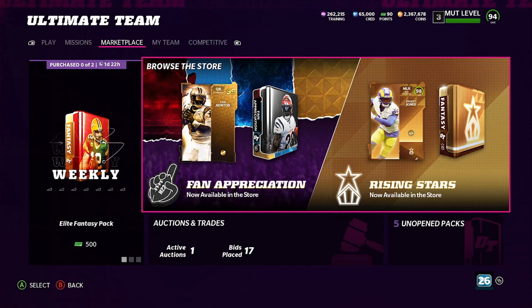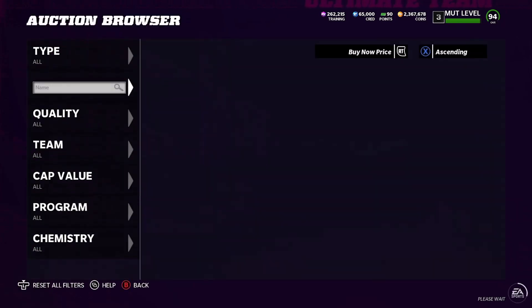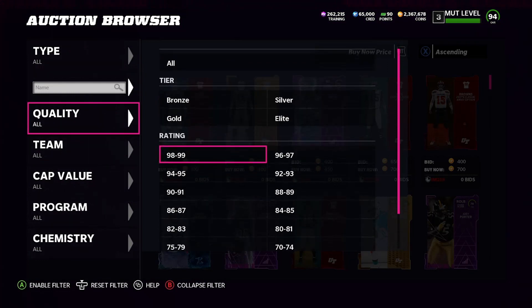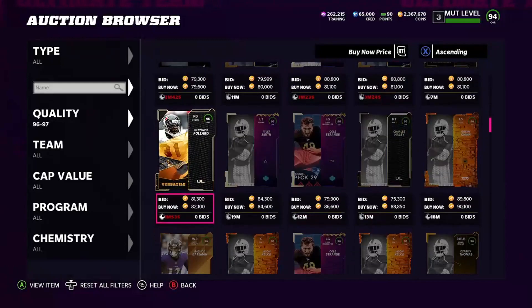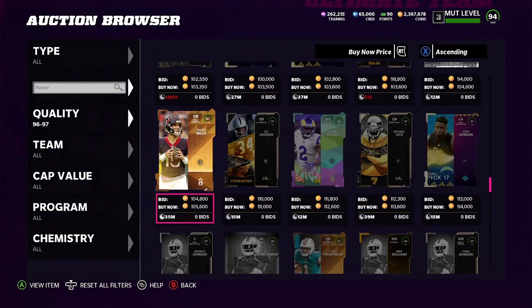We have new Rising Stars today — you can see it right there — 98 Ernest Jones. We have 260,000 training coins, which is going to give us the opportunity to open up five packs. We got our 260K training for about 370,000 coins, so I had about 1.4–1.5 million — I sniped most of it last night on stream.